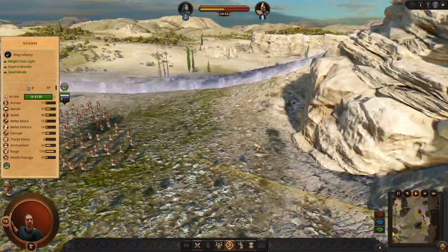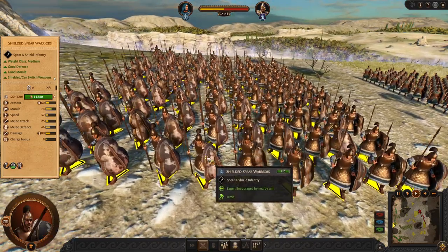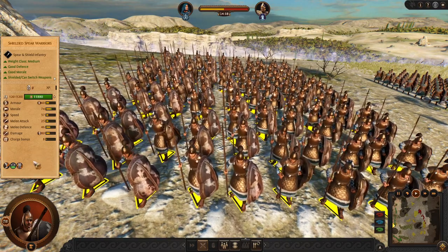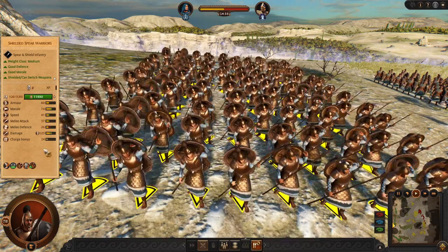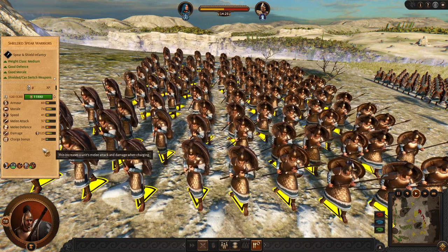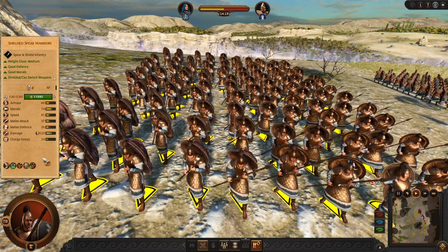Now let's move to the mid game units. Similarly to parries, we have the Shielded Spear Warriors. They might not have the best stats, but they are mostly used together with their shields, so you can shoot with your slings behind them. They are also able to do some charging damage, though they are slightly less efficient than other units in the game.